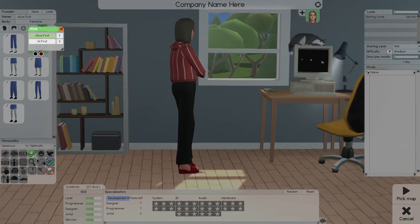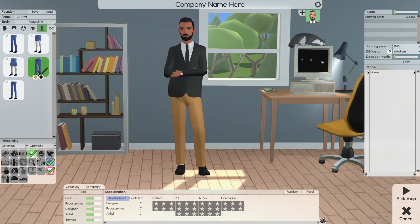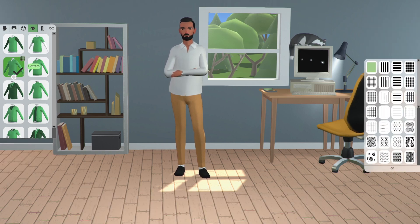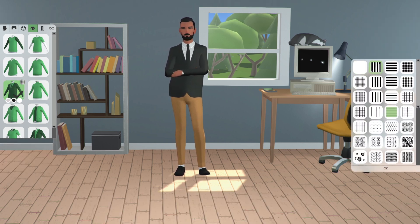For the male character, you have additional options tonight including regular bells and energy items. You can get a pinstripe look — actually there's no pinstripe suit. The stripes and patterns are basically just for the shirts.